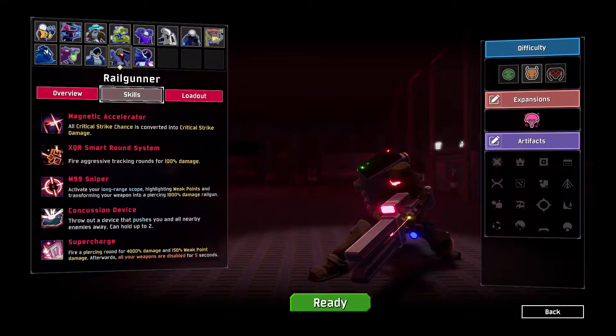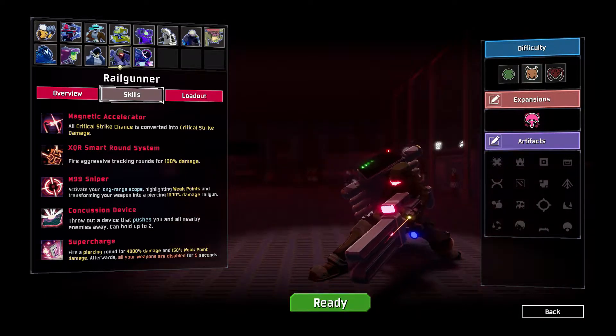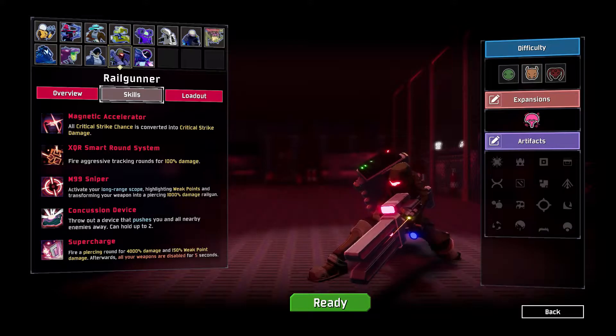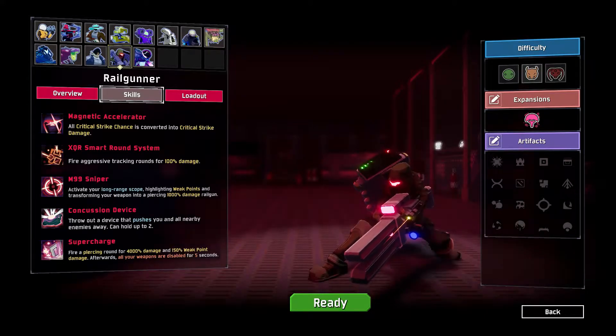Yo guys, Master Markive here, and today we're going to be showing off one of the newest characters that comes with the Risk of Rain 2 Survivors of the Void DLC, the Railgunner. With the Railgunner, you're going to be focusing most of your attacks on having high crits and high damage on single-shot targets.